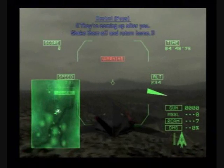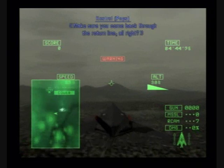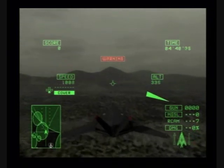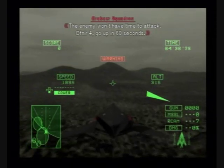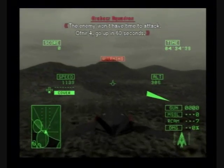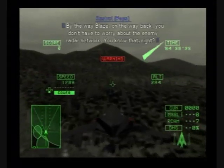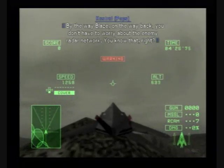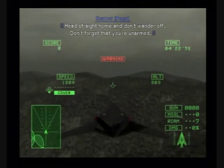They're coming up after you. Shake them off and return home. Make sure you come back through the return line. The enemy will have time to attack. Blaze, on the way back you don't have to worry about the enemy radar network. Head straight home and don't wander off. Don't forget that you're unarmed.